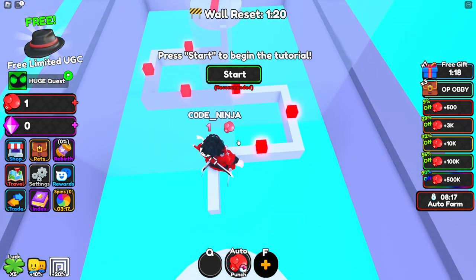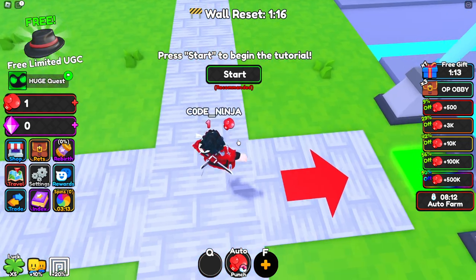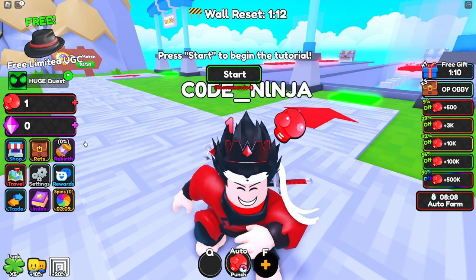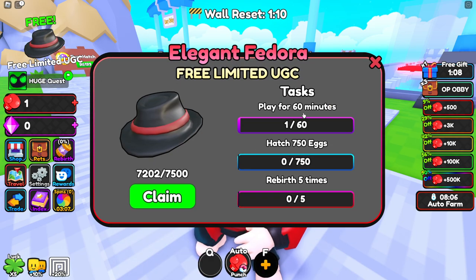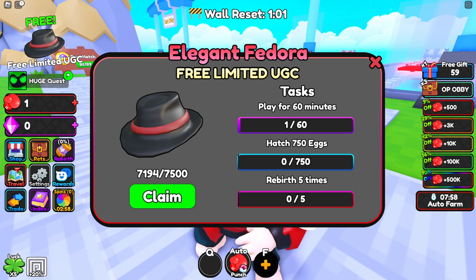Okay, we have to be very very careful on this part. I literally died on the last part — that's so unlucky guys. If you want to play this game, unbox a bunch of eggs, rebirth five times, wait 60 minutes — it's very easy guys. You can also redeem codes in this game.